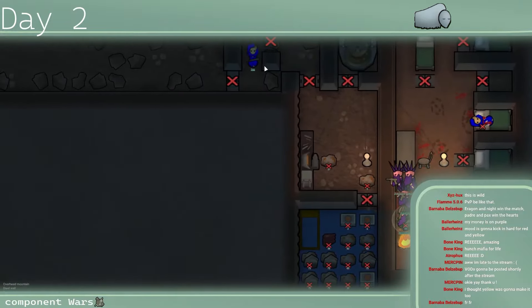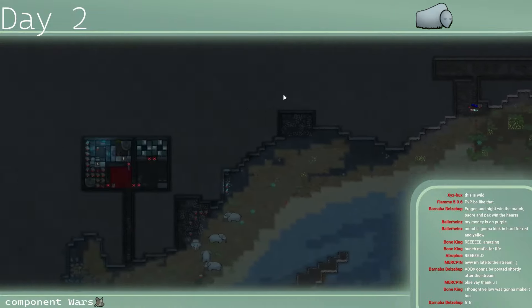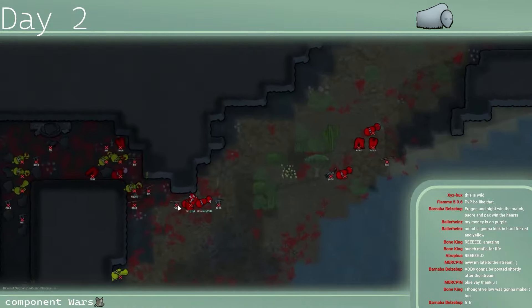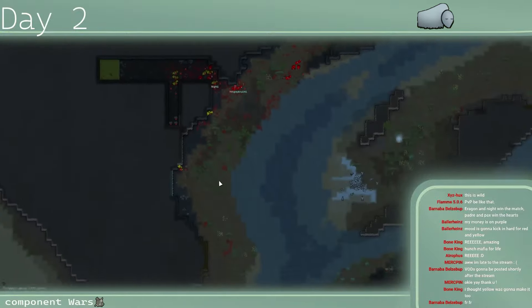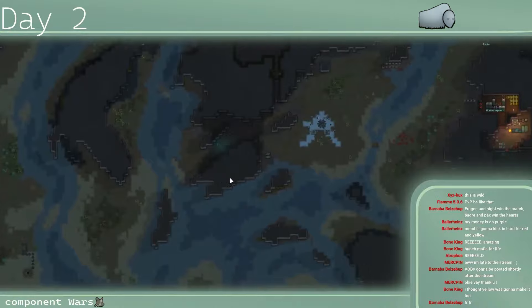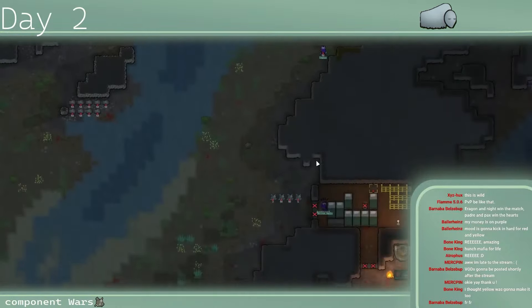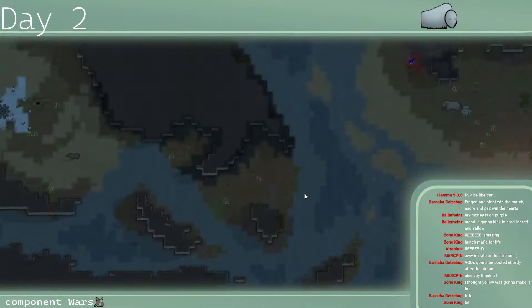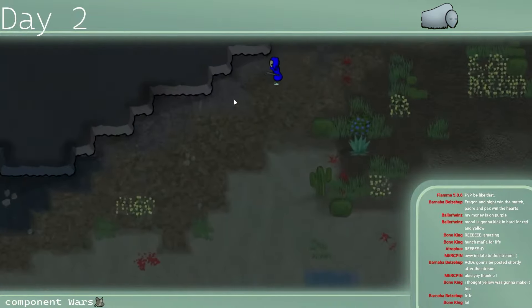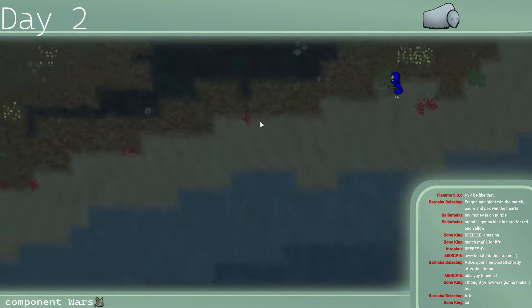Sap is running for his life — he has a sword but he's going to try to get out of there. Red's last pawn did drop unfortunately after getting up and unless they're doing some backdoor shenanigans, no. Purple's last people are rallied and they're determined to just chase Sap down — he is the last one left.